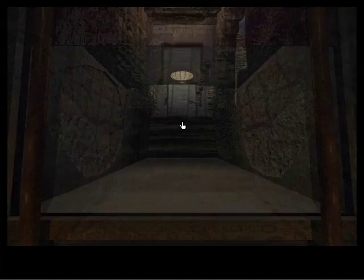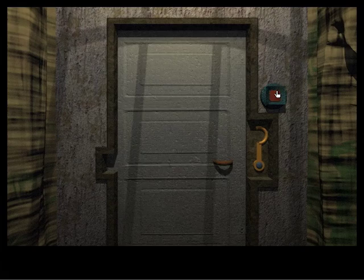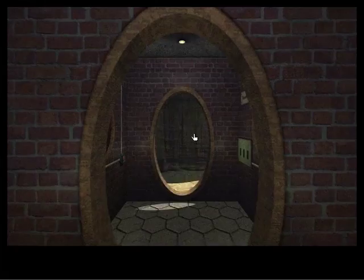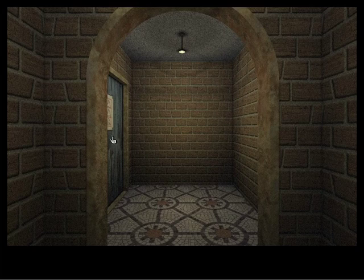Here we've got the other side of that door we were looking at from the bunker area. I actually want to go over here because, remember, toward the end of the last video we closed that door we could control with that button that didn't automatically close. We've got something - it's a paper with three triangles, all within red squares, and each triangle has lines on it. This one in the middle has a question mark next to it, which is interesting.